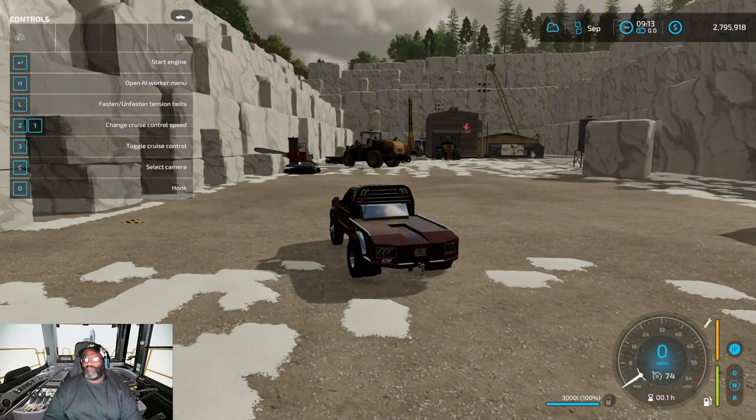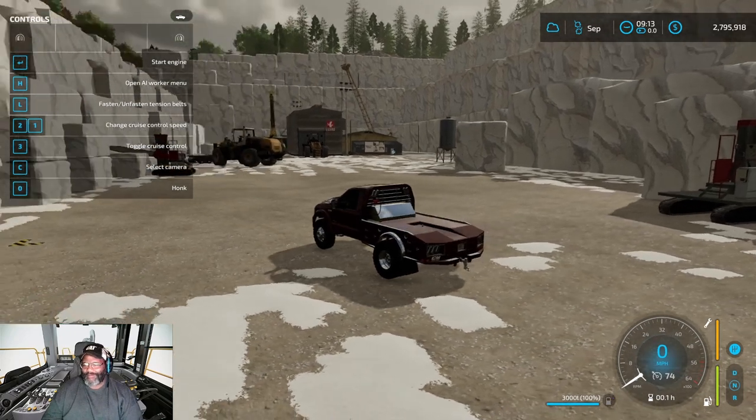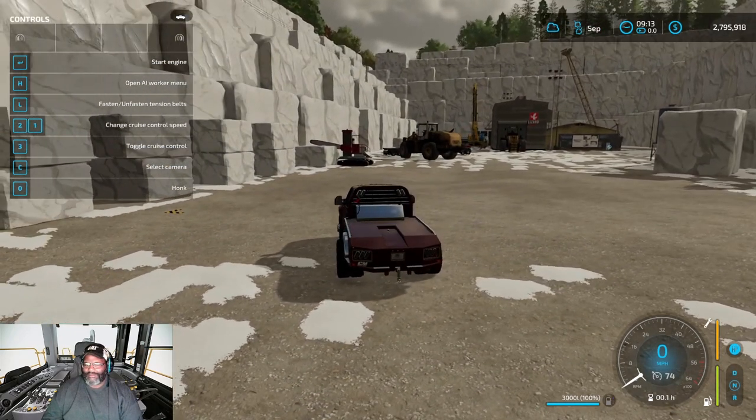Hey everybody, welcome to the Showboat Sam YouTube channel. Today we're going to be looking at how to spawn the production items on the Evergreen Valley map. I had a lot of people ask me how to get items like marble or metal to spawn, so I'm going to give you a brief description on how to start the marble plant and how to spawn the items.